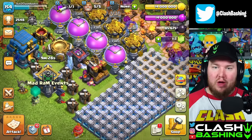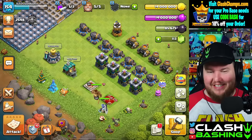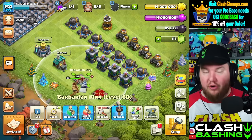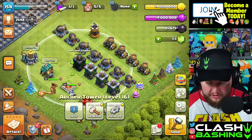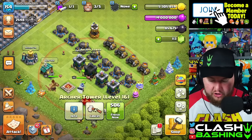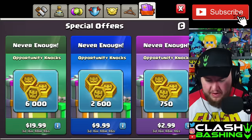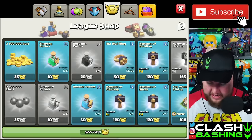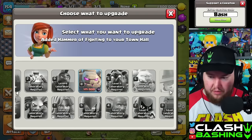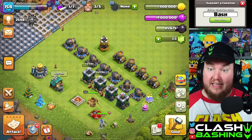Let's hop in here and start on the town hall 12. We got five builders and quite a bit to do — I've been slacking as usual. We need to work on heroes and we've got tons of gold and elixir, so let's start working on some archer towers. In the lab it's dark elixir — just that Golem. We can get a Hammer of Fighting, so let's grab that and use it to finish off the lab. That's pretty nice.